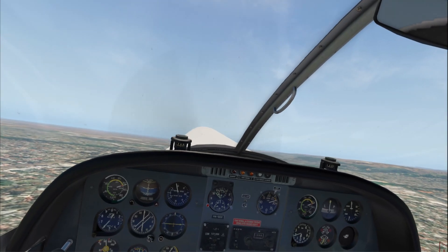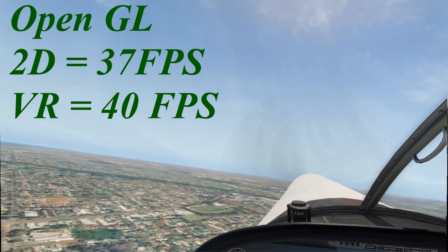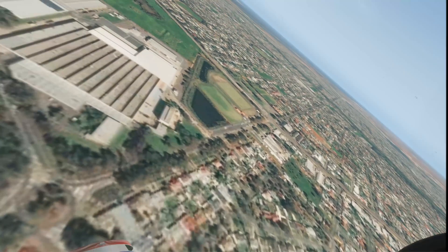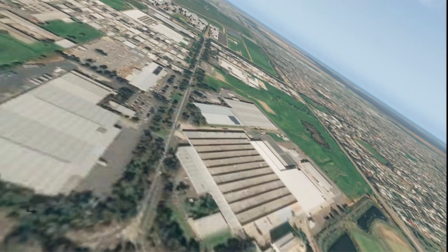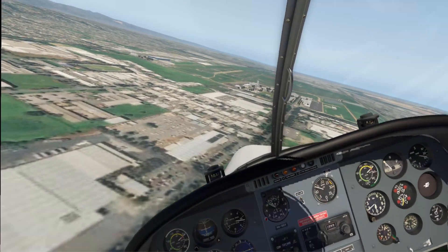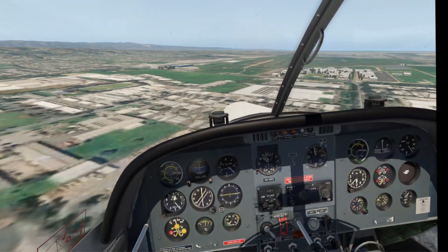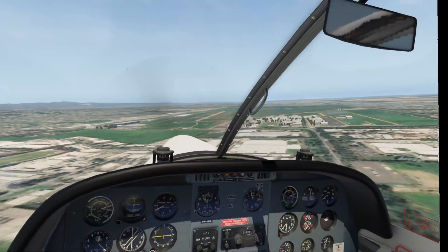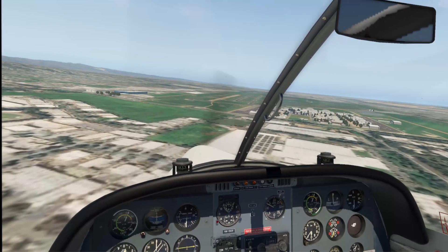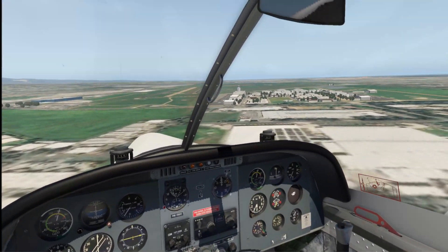What frame rates was I getting? In OpenGL I was getting around 40 FPS in VR, and 35–37 FPS in 2D — I had a look at both just to see. That's what it's been for quite a while. I did have the objects turned down one more step at which point I was getting a chunk more FPS.